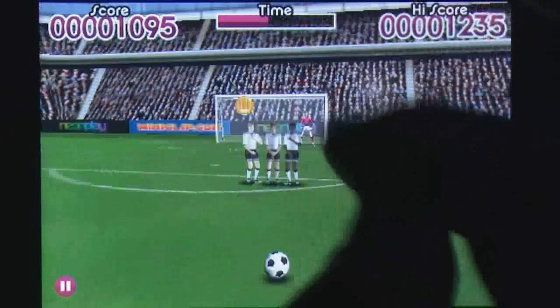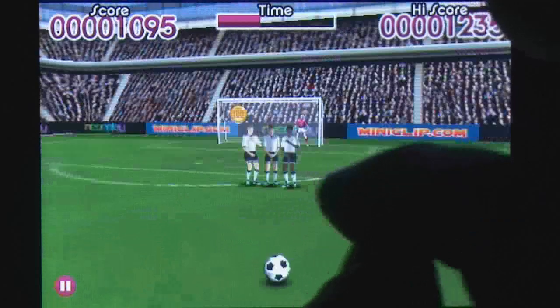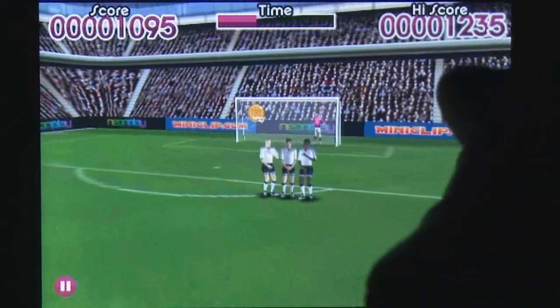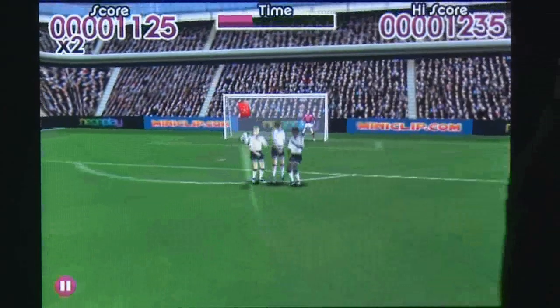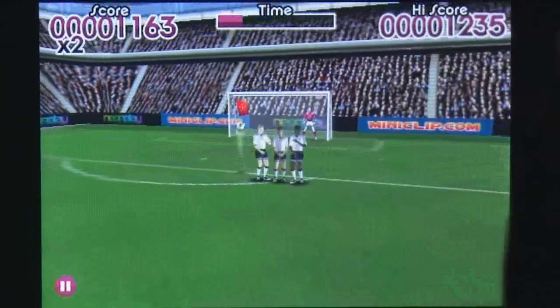Sudden death mode is exactly what the title implies, with players being shifted around the free goal boxes they score to increase the difficulty. Versus the clock mode gives you a time limit to score as many points as possible; however, failure will only reset your multiplier, but accurate shots can result in free points and additional time.